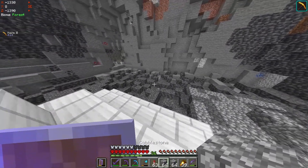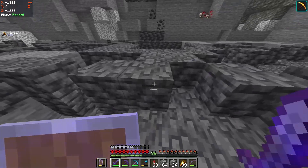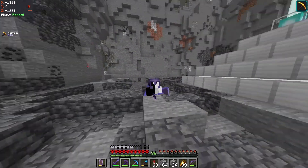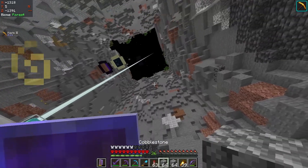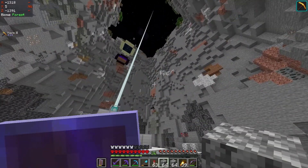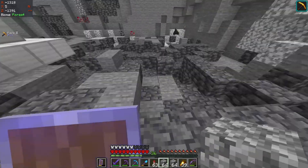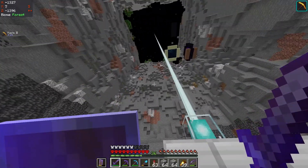I updated my hardcore world to 1.18. Look at this — all the bedrock turned into deep slate. And if you know about 1.18, the Y goes down to negative 64. So instead of doing another layer of chunks wide, I'm going to do basically another 64 blocks down. It's going to be really deep, like super deep, but kind of thin. The end portal is going to be the very, very center.